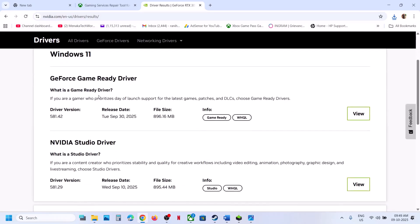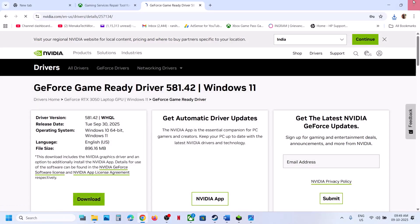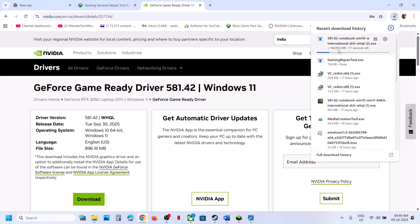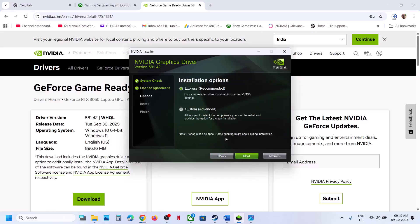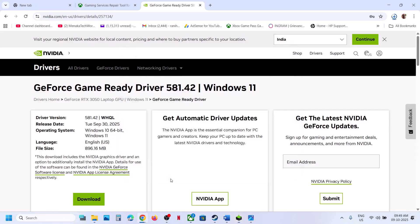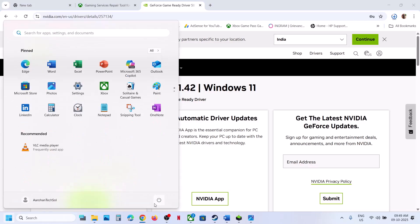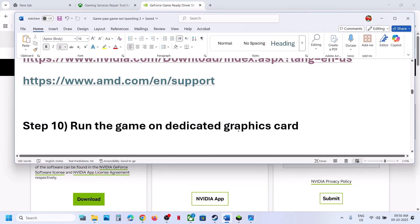The latest GeForce Game Ready driver will appear at the top. Click View, then Download. Once downloaded, run the exe, click Yes to allow, click OK, click Agree and Continue. Select the Custom option and click Next. Put a check on 'Perform a Clean Installation', click Next. After installation, restart your computer and check.